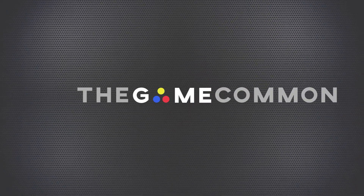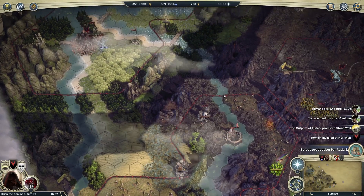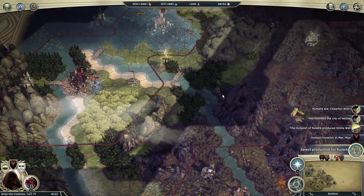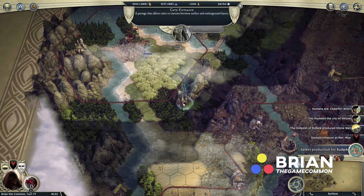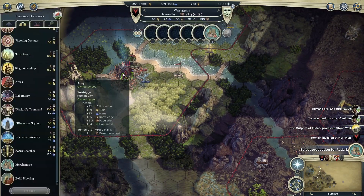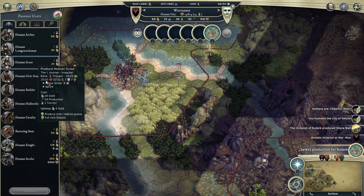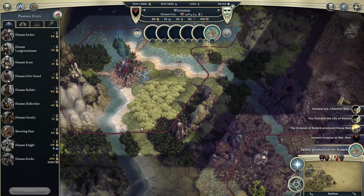Hey everybody, it's Ryan with you from TheGameCom, and we are playing some more Age of Wonders 3, continuing with our human campaign. We really need to probably clear out this cave. I'm thinking we need to pop out some units here, just so I can defend this and go south.